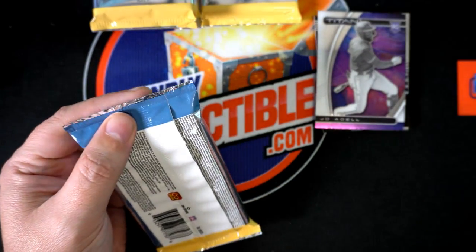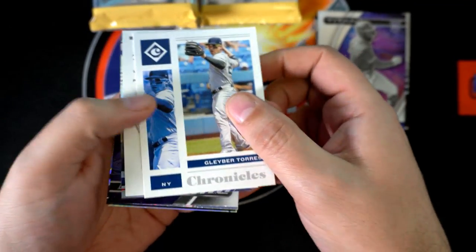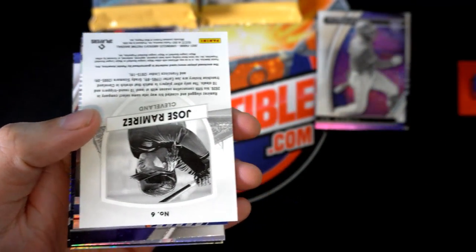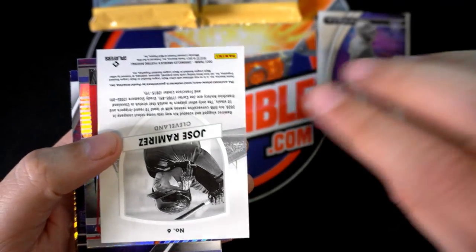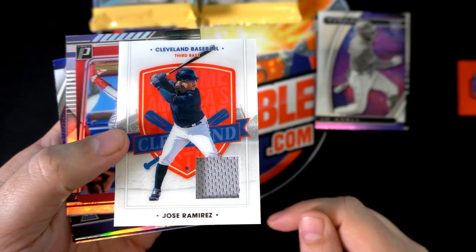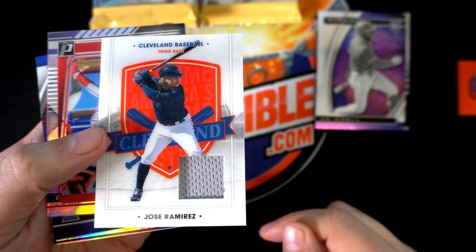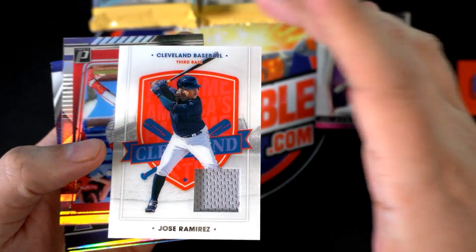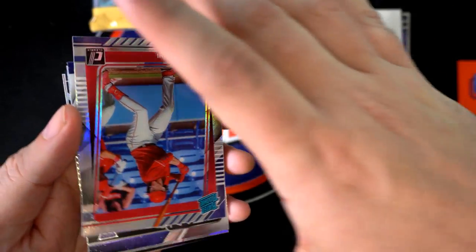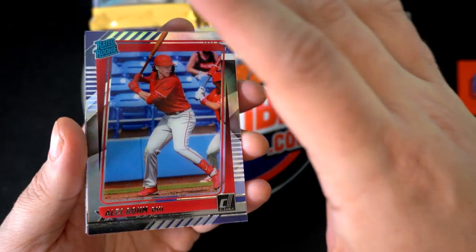We're still looking for that first hit in Chronicles — Torres — wait a second, here's a hit right here! It's a Cleveland Jose Ramirez relic. So our first hit comes out of the break — Cleveland Indians. Nice right here.